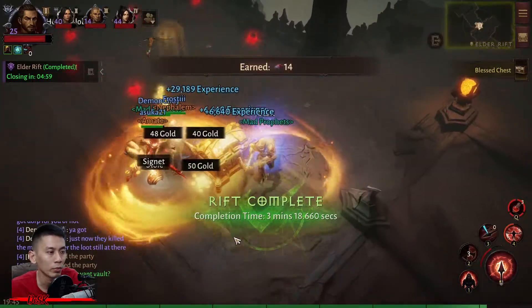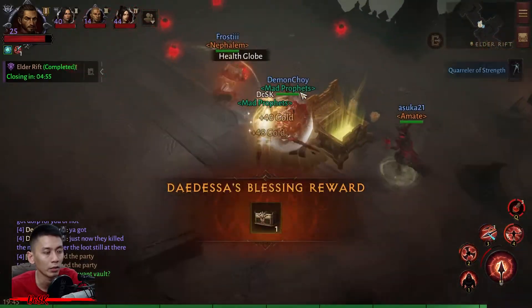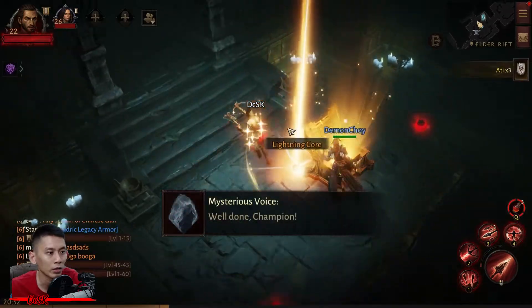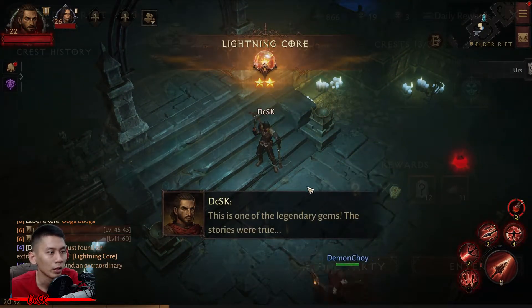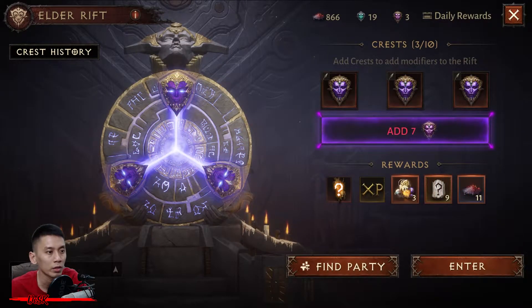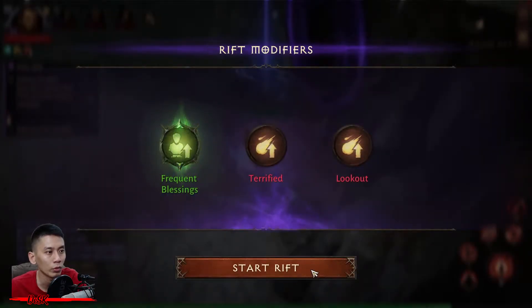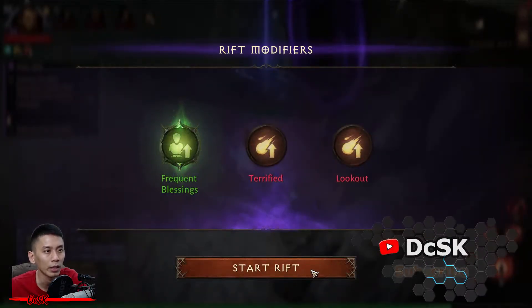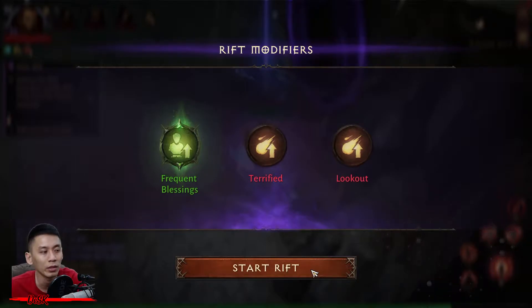Every one of you can benefit from each other by adding crests. A rare crest increases the chances of the player getting a legendary gem after successfully clearing an Elder Rift, while a legendary crest guarantees that you are going to get a legendary gem. Up to three rare crests and up to ten legendary crests can be added at a time. Each crest you add to the Elder Rift will throw in a new rift modifier that either benefits or hinders the players, so you never know what you will run into.